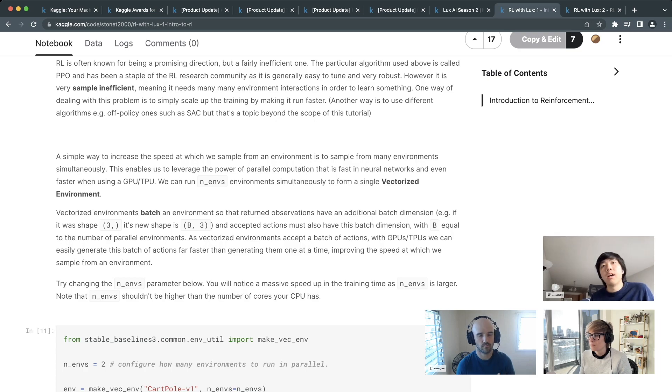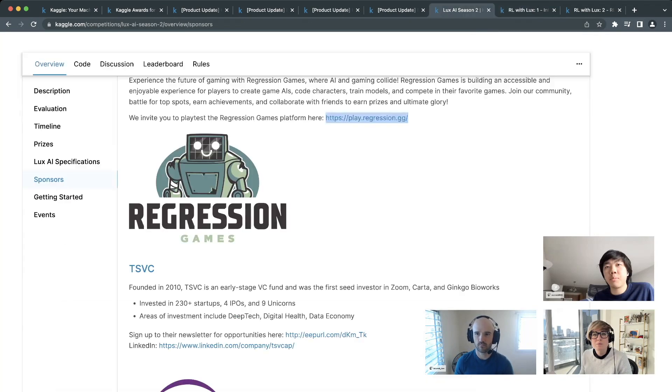People are now also writing environments on GPUs and TPUs. Lux season 2 provides a GPU-powered environment using JAX. By powering an environment with JAX or similar GPU/TPU programming, you can vectorize environments on the GPU — for example, running 4,000 copies of the Lux season 2 environment at once with minimal memory cost. Some of the more advanced competitors are already using this.